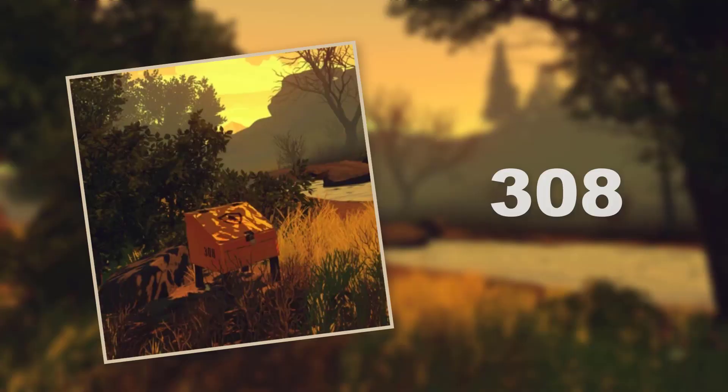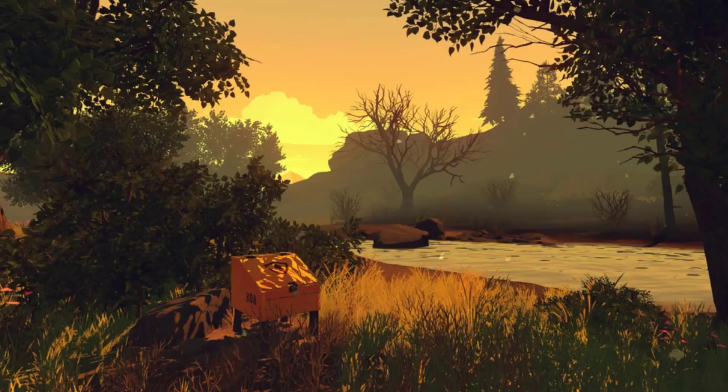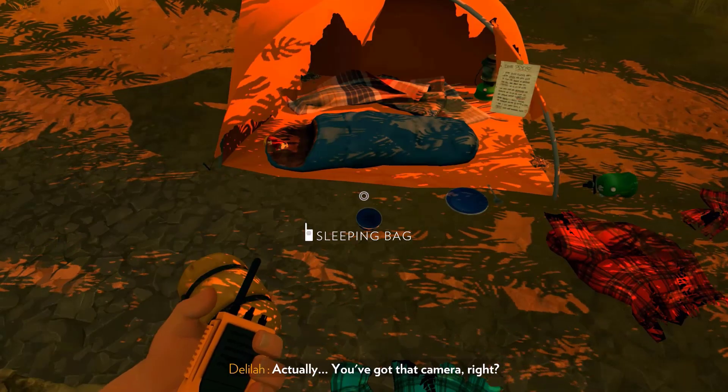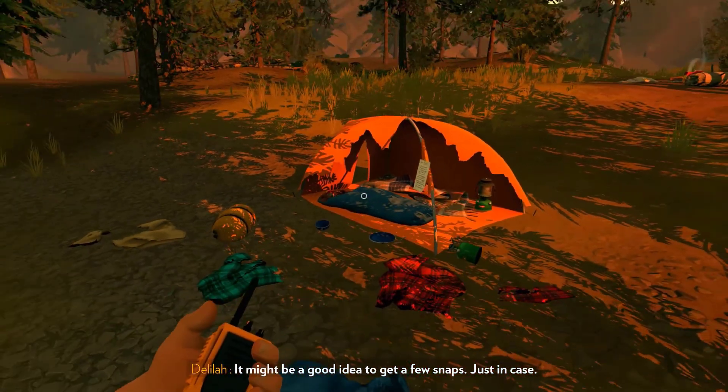The last cache I'll talk about is Cache 308, located in Cottonwood Creek in the south-central part of Two Forks. In here the cache contains only one book: 'Three Blind Rats' by Richard Sturgeon — another book going straight into the Richard Sturgeon numbered collection. By this point we are only missing numbers 5, 9, and 10.